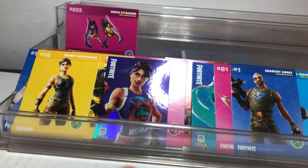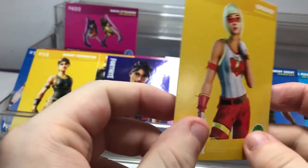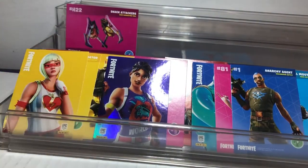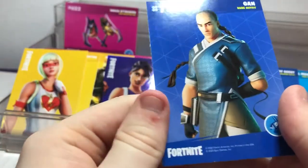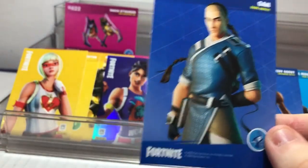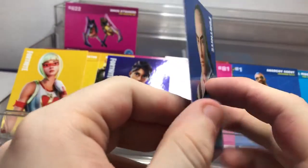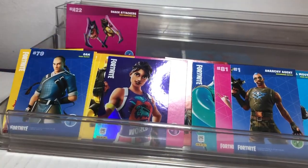Next is Crusher, an uncommon outfit — I think I remember seeing this one in the shop one time. Yeah, a lot of these go to the shop and some I don't even recognize, but all of them are amazing. The next one I'm not sure what it's called — it's a rare outfit; we'll say someone would come with an avatar. Gun actually looks amazing — I might consider putting that as a top favorite.